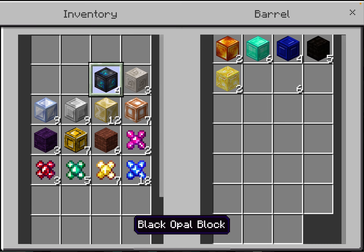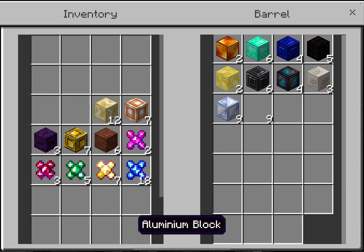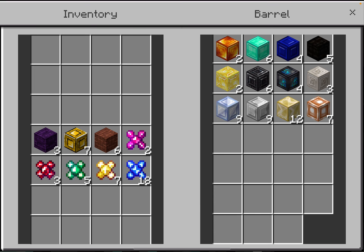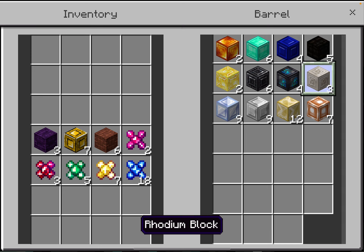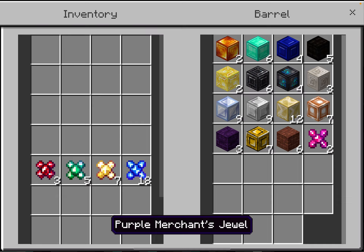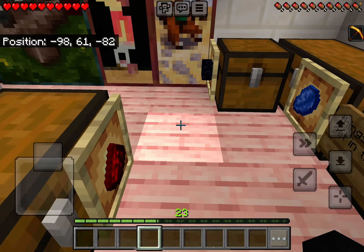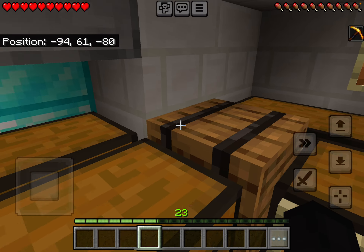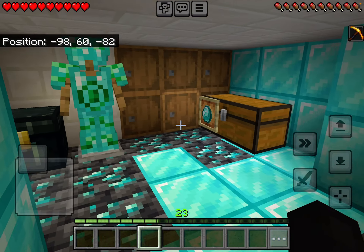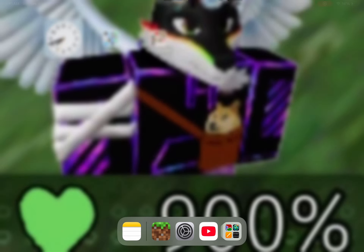Now we just put these all away. There's a tin ingot, there's a tin block. There's no stainless. That's all the items I have. Oh, I forgot — thank you.